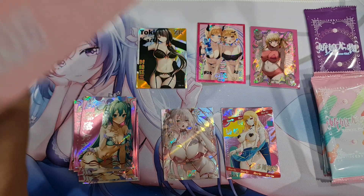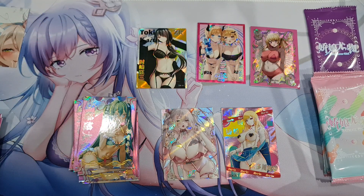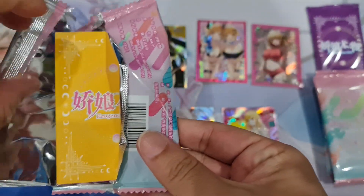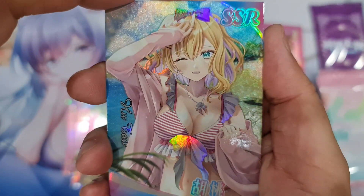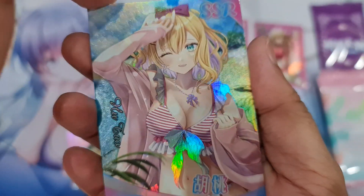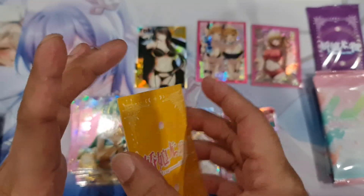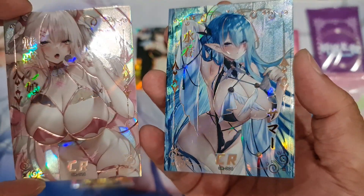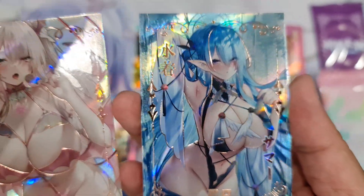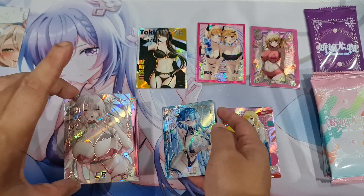Anyway, a fat one. A gold one. Did we already get a gold one? Maybe — an SSR. Thau. What the heck is this? Oh, a CR! Alright, the gold one is the CR. Look at the CR card — it looks so beautiful. It looks very nice. Wow, the blue one is also very beautiful.